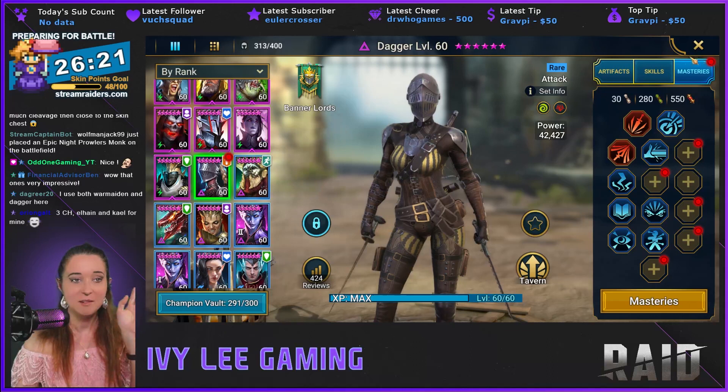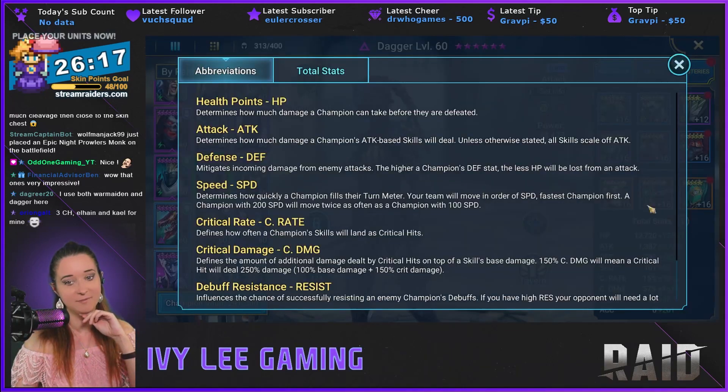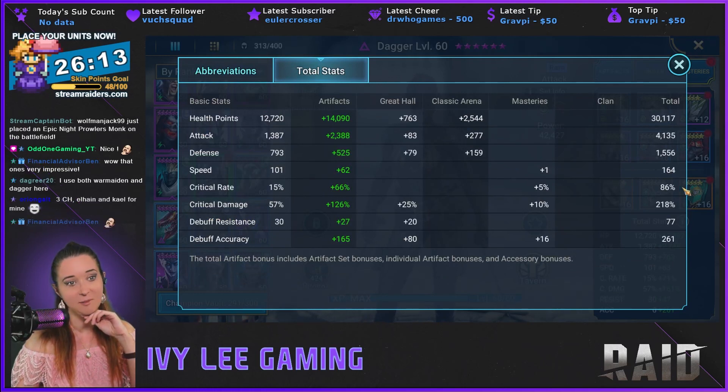I do have Dagger in a stun set. Her stats are not crazy honestly — you don't need a lot of speed for the Doom Tower secret rooms; they're all really low speed. You can take a look at that with HellHades' stages tool — that big Doom Tower spreadsheet we always used — he has a much easier to use version of that on his website which I'll link below.